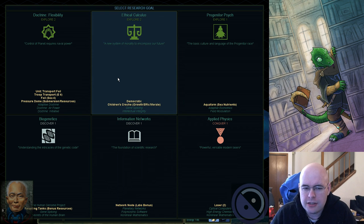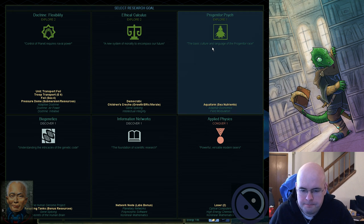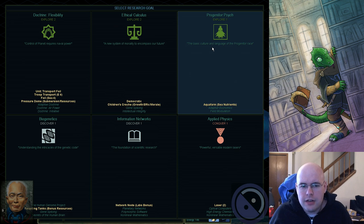Ethical Calculus gives democracy — which I can't use — and a children's creche. The creche gives plus two growth, plus two efficiency, and plus two morale for defending units. Progenitor Psych gives aqua farms and the ability to talk to progenitors, but there are no progenitors in this game. Aqua farms give plus one food in every sea square — not really all that useful. Applied Physics gives lasers, but I haven't encountered any other faction yet, so I don't see a reason for it. I'm going to go with Doctrine Flexibility.